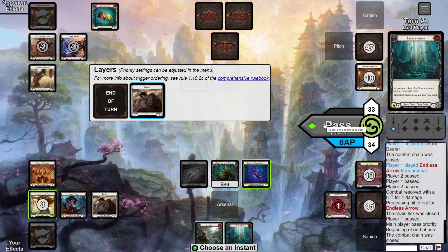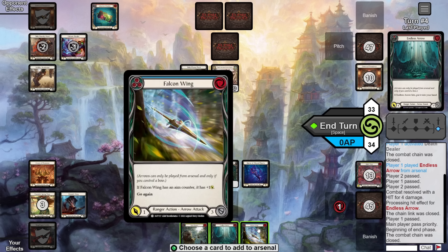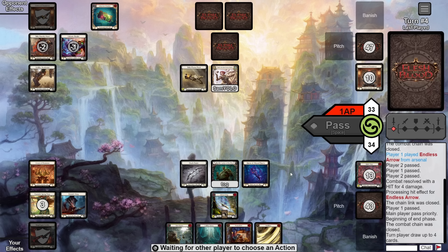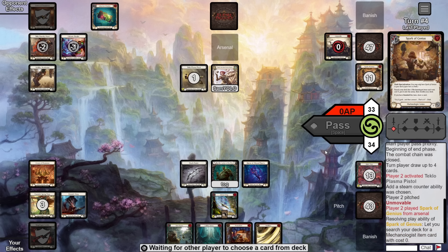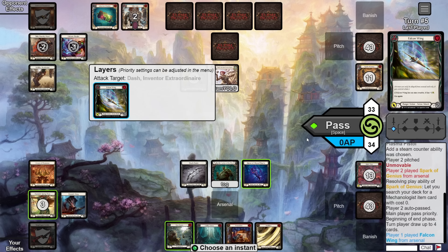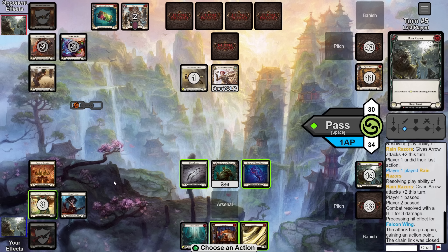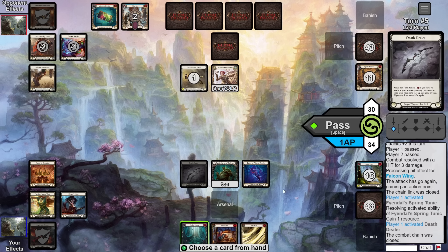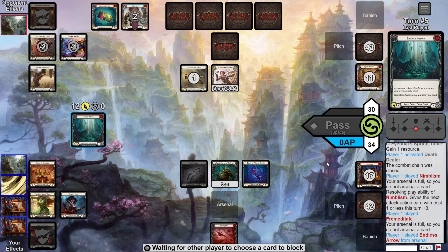Now we follow up by activating Death Dealer to load in the Endless Arrow and draw a card — we draw into Rain Raisers. We fire off the Endless; they snap take four, bouncing it back to hand. We pass, and Ponder triggers, drawing us into a Falcon Wing blue. We arsenal the Falcon Wing since it has go-again with no risk of making the next turn awkward, then pass it over.